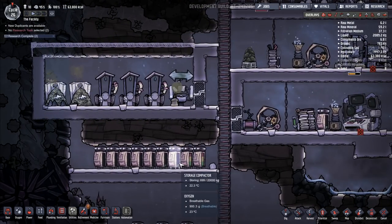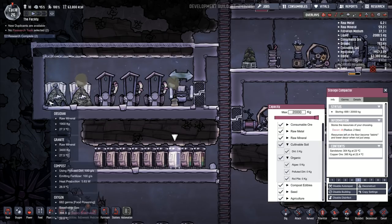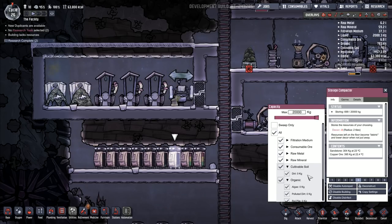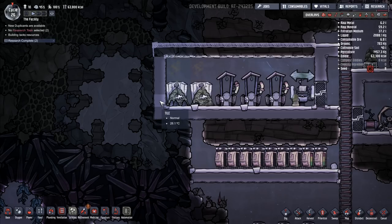So if I take the water off and just do polluted water, and take off sweep only — I'll do polluted water there. Now I'm starting to get the idea of this. It does help as you slowly get through it. I've got filtration medium, consumables, cultivable soil, dirt. Organic is polluted dirt and rock pile. What I want to do is actually put polluted dirt in there, and rock pile as well — I'm going to put both of those in. Polluted dirt is the big storage thing — I want to put polluted dirt in here.